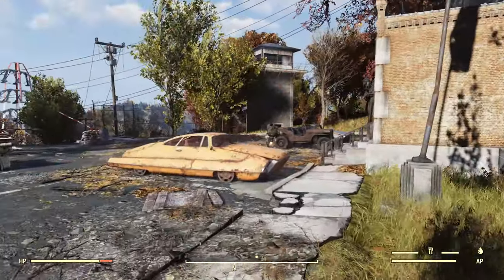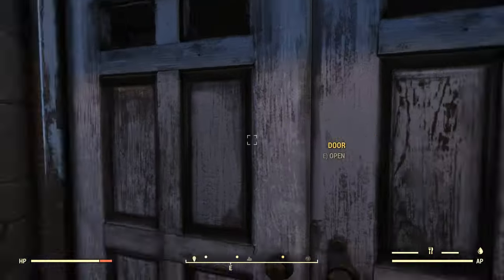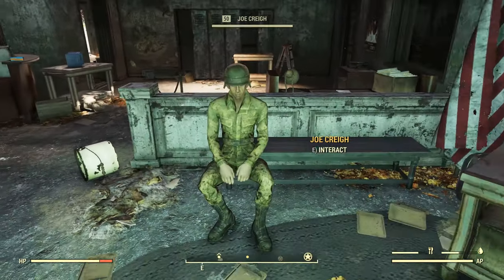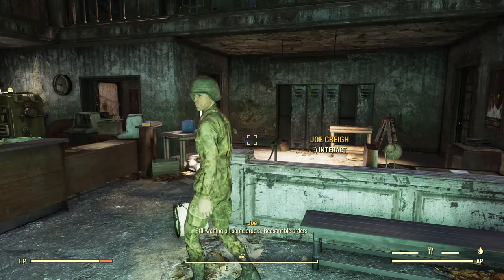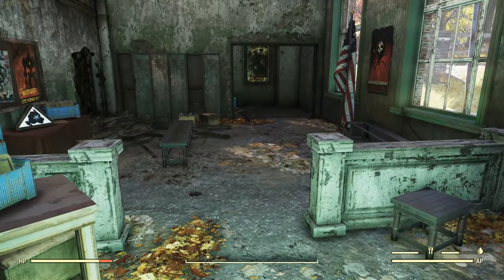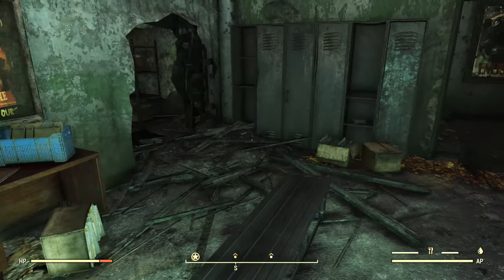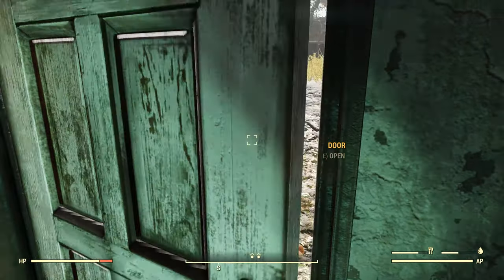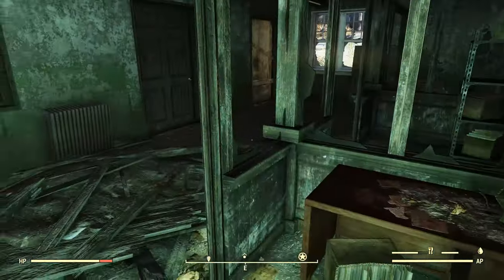Here we are back at the main building. We'll go in the front door. There's now a living person here — still waiting on some orders. Back before Wastelanders, obviously there was nobody here. That person showed up with Wastelanders. Some good junk at this location. There's another door out that goes back over towards the obstacle course. Coming back through here — we've got these little offices down here.